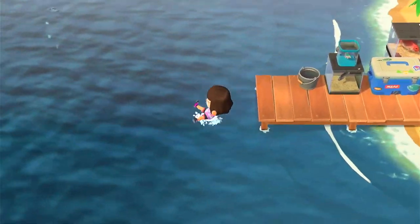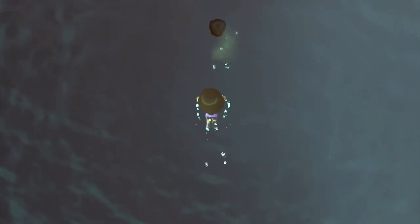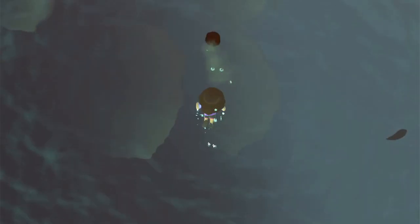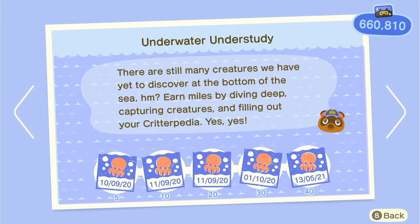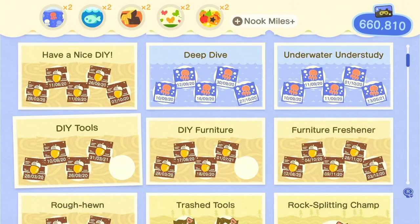Next we've got deep diving, which is especially a great way to make bells — that's why I've paid off my entire house loan. I didn't really use turnips at first, which I kind of regret because turnips make you more money, but I did get the deep diving achievement quicker. Use the wiki website to find out what time all the sea creatures are available; they're seasonal so you can only get specific ones in specific months, but you can time travel if you want.